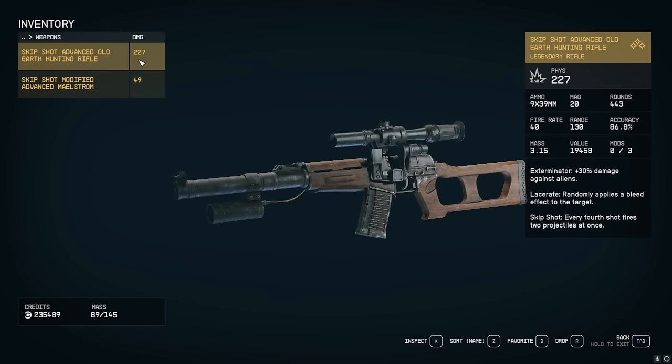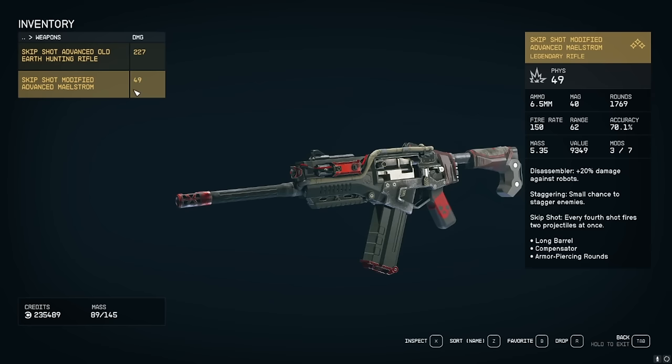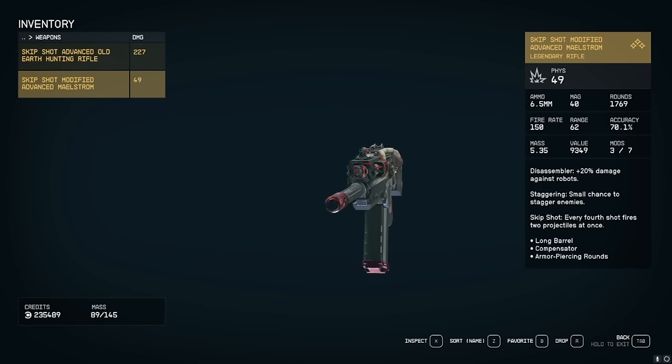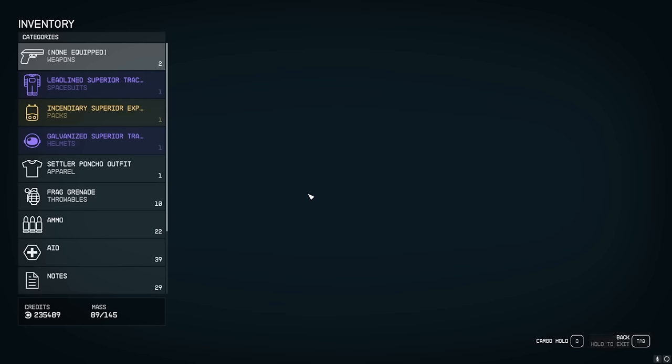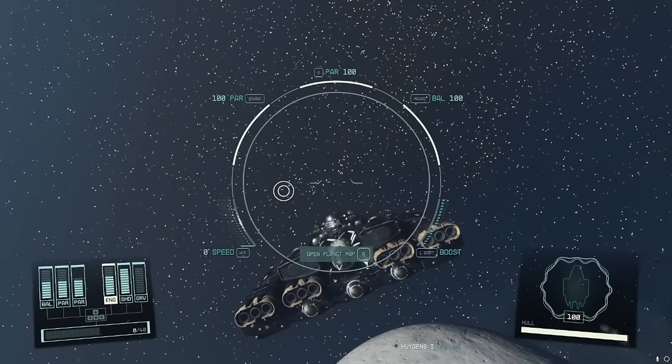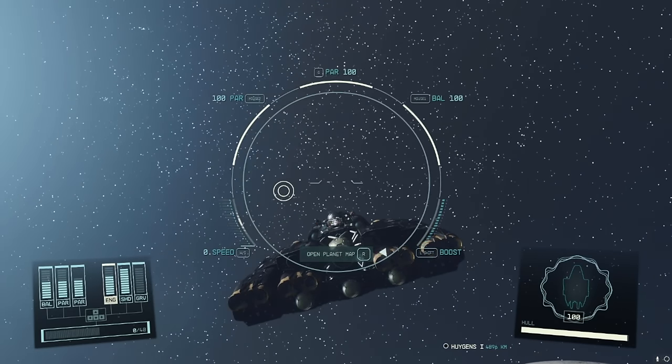Today we'll be going through the Skip Shot Advanced, the All-Earth Hunting Rifle, and the Skip Shot Modified Advanced Maelstrom. The collection is growing — we've been getting some good drops, so we're going to continue finding new facilities and discovering new nutty weapon combinations.